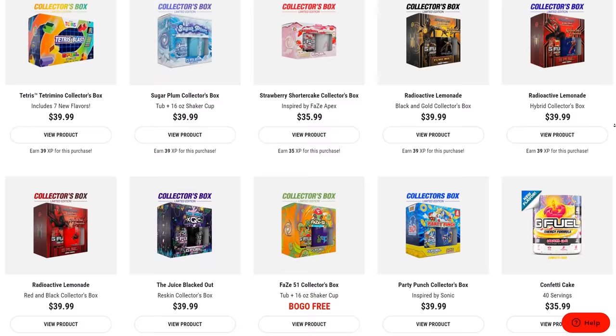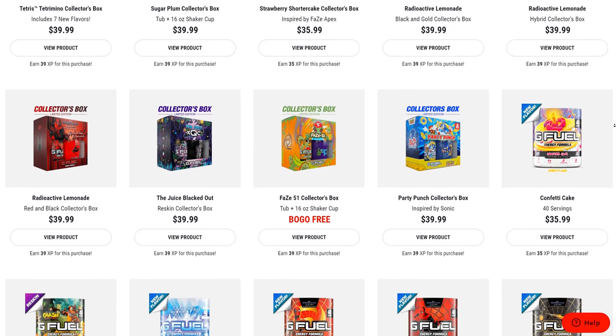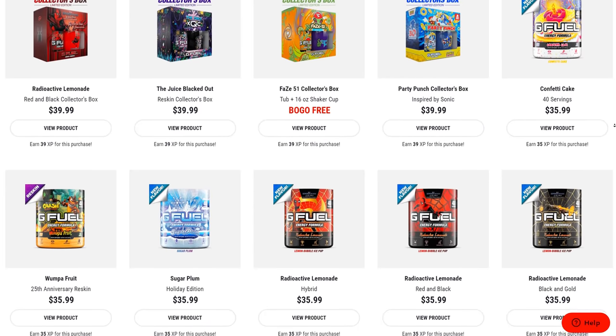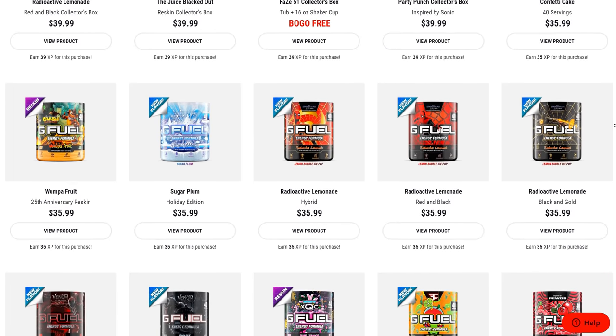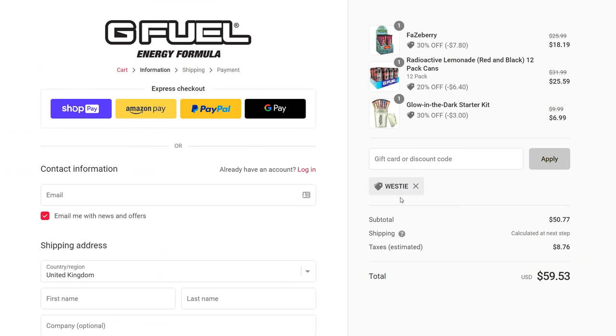My G Fuel code WESTY is 30% off this weekend — that's the biggest discount you can get. I use G Fuel all the time; it's my go-to drink for those longer gaming sessions, and it's zero sugar. You can grab 30% off your order today — link is at the top of the description — and use code WESTY when you check out for that 30% off.